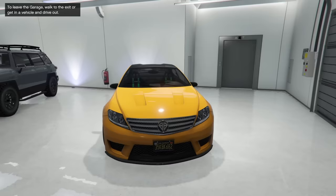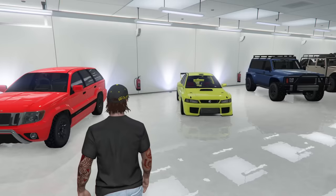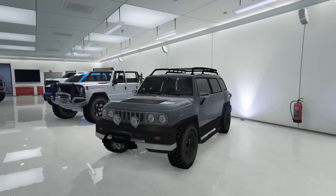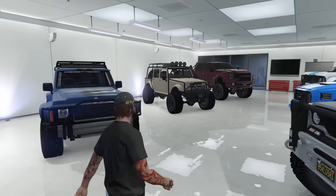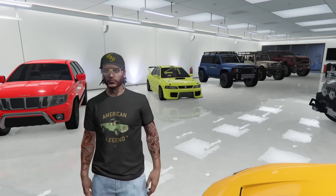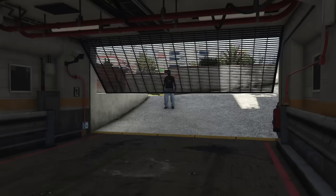Across the street, we have some more off-road vehicles, followed by a Benefactor Schwartzer from the customization battle we did on it. I also have my original OG Canis Seminole in here — the famed Canis Seminole. A Karen Sultan RS Classic — my sort of rally build of it. A Karen BJ XL — a surprising car that actually has some customization. An Anis Hellion, a Canis Camacho, a Canis Mesa, a Vapid Caracara 4x4, a Vapid Riata, and another Vapid Sand King XL. Some nice cars in here — generally off-road stuff, but for some reason a Schwartzer and a Karen Sultan RS Classic ended up in there too. Good God, I'm getting tired already.